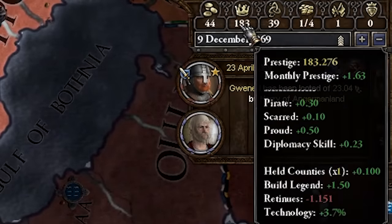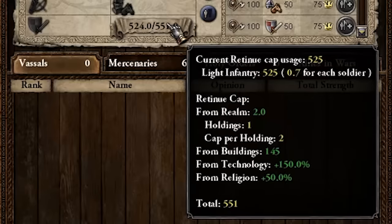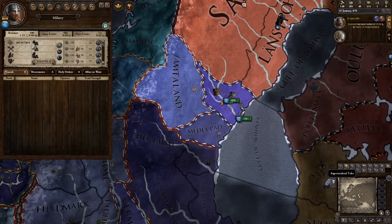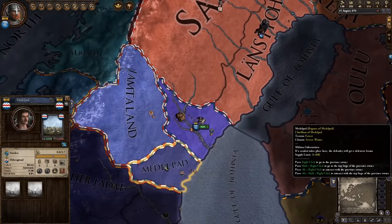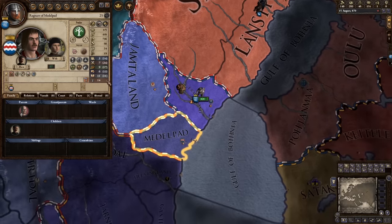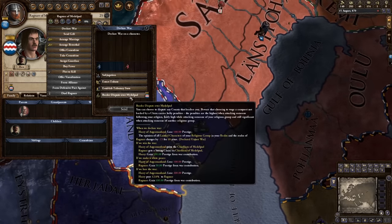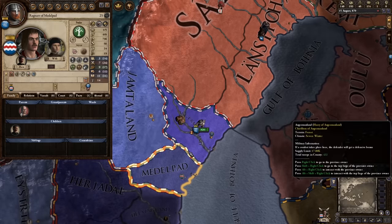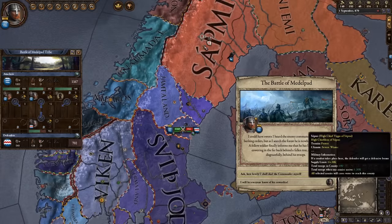Whilst we've been away we've been investing our prestige into a new army which has been leveling up. Now we could really do with expanding a little bit because by expanding we can increase the amount of retinue we can field. Down to our south we have Ragnar of Mepeland and he doesn't have much land, but he does have land which we can occupy. Now we're going to do a border dispute — it's not a great way of doing a war because it's going to cost us 100 prestige and upset a lot of Germanic people, but it's kind of necessary so we can field a massive army.